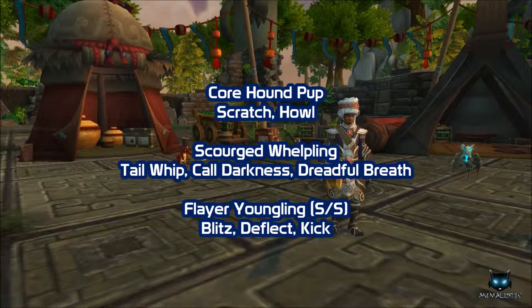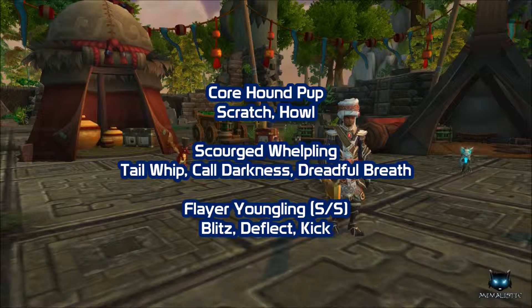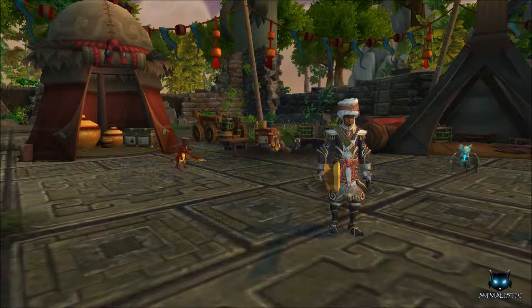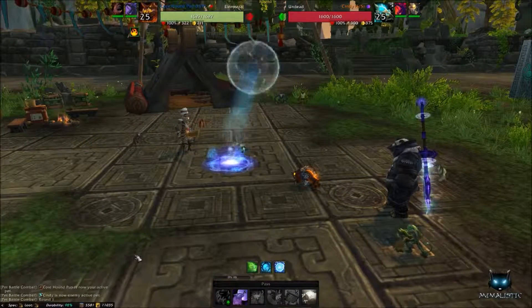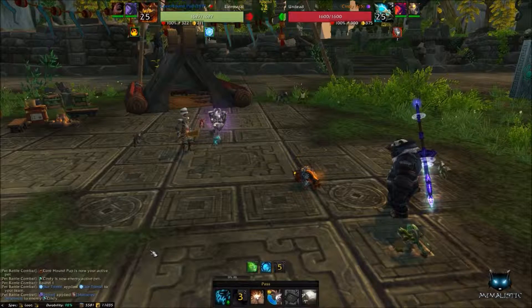Lastly we have Wrathion — this is the trainer you can use to heal up on if you need to. He uses two dragons and one undead pet. Start off by using Howl and then follow this up over your next two turns by doing two Scratches.